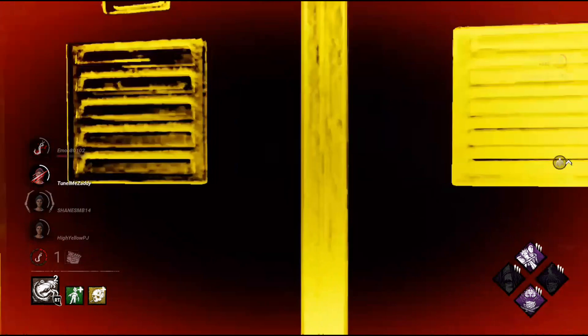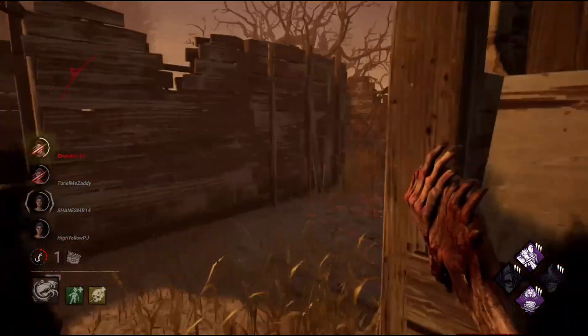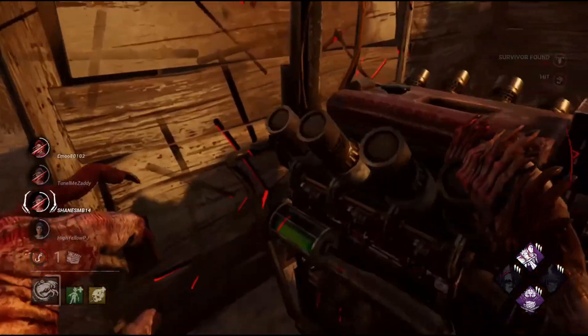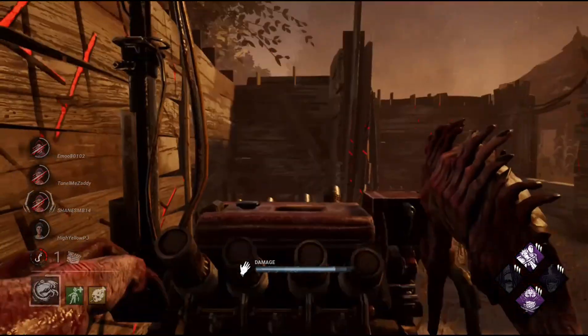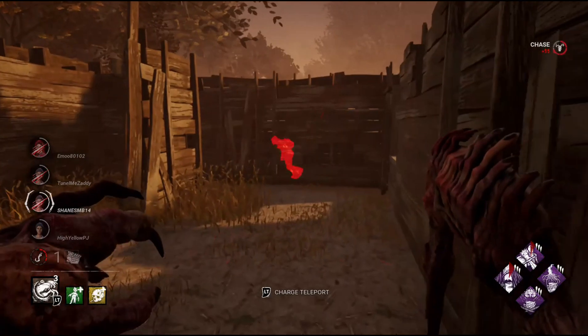That's Reassurance — a new perk by Rebecca from Resident Evil. I'm gonna let them have that and I'm going to take them away from this generator. She actually ran away, but the Nea here is still staying around.